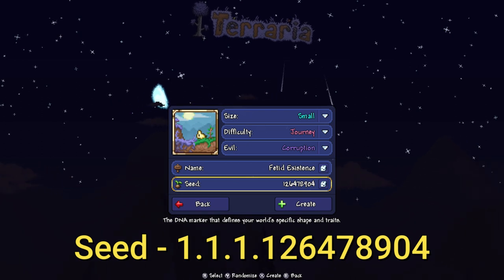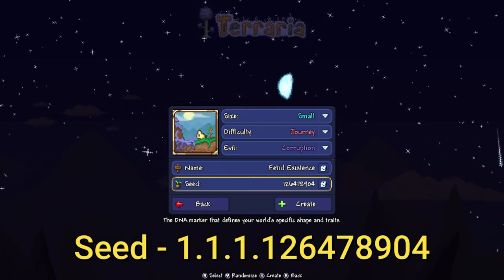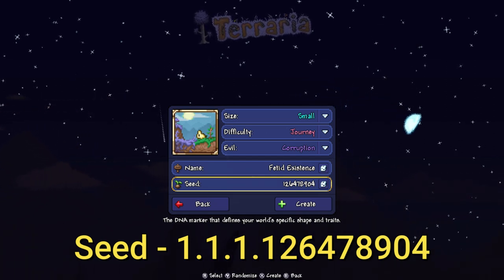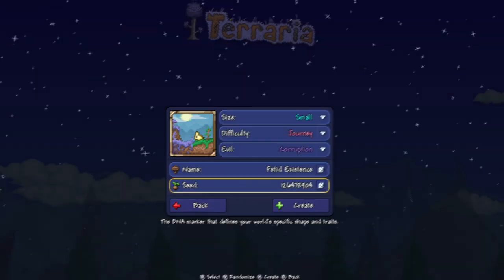The name of the world you can call whatever you want — you can call it 'the fetid existence,' you can even call it 'purple.' The name of the world does not matter. But what does matter is the seed number, and the seed number is 1264789004. It'll be down below in the description — if it's not, just remind me and I'll put it down there.